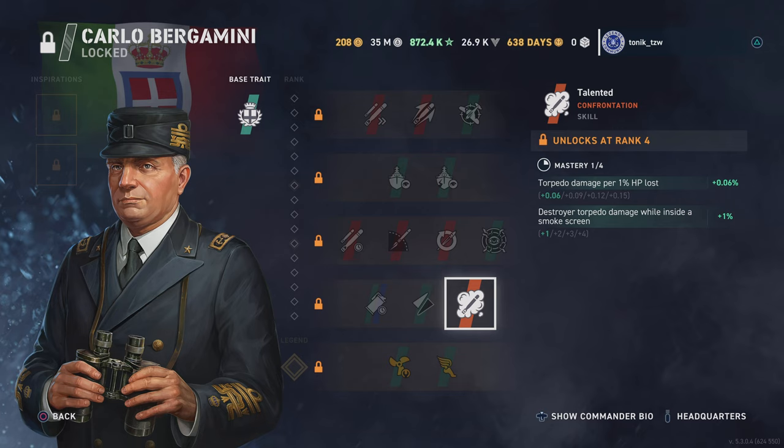The best way I can think of this is: this guy is an Italian cockroach. The more you try to stamp on him and kill him, the harder it's going to be, because the more hit points he loses the more damage he's going to allow you to do. So do you allow yourself to get shot to pieces and lose 50% of your hit points so you can then go on a bit of a mini rampage? I'd love to see how this works with other commanders and inspirations.